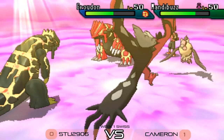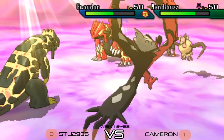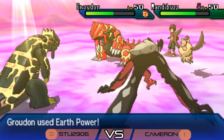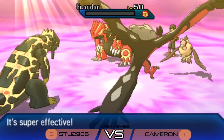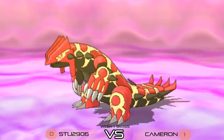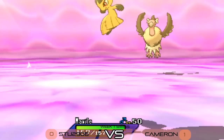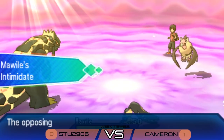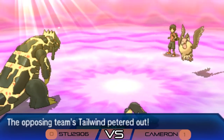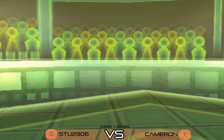Whirlwind comes out from Mandibuzz into the Avalugg, breaking the Encore lock — almost doing it a favor. The Mawile cycles back onto the field, cycling another Intimidate onto Mandibuzz as the Tailwind and Psychic Terrain both disappear. Rayquaza hits the field for Cameron. It's heavily threatened by the Mega Mawile, and having lost the Groudon, life gets a lot easier for that Mawile in the rest of the game.